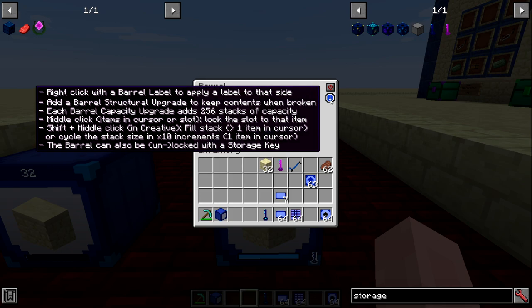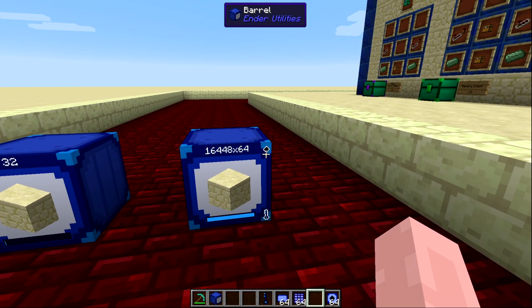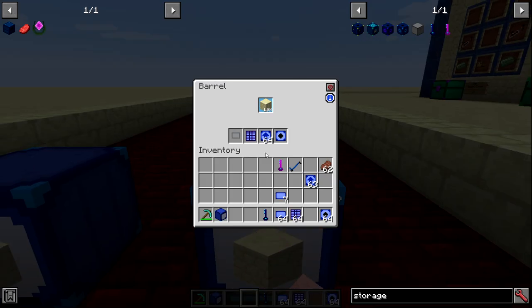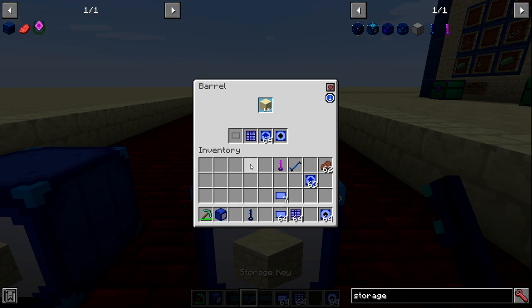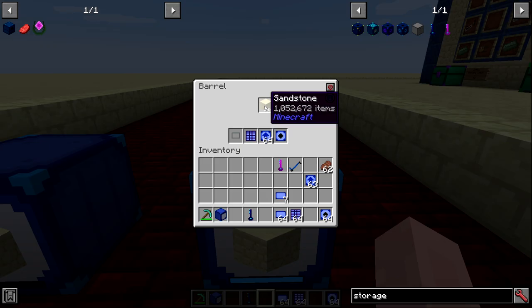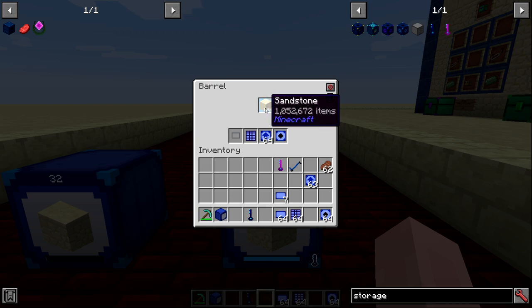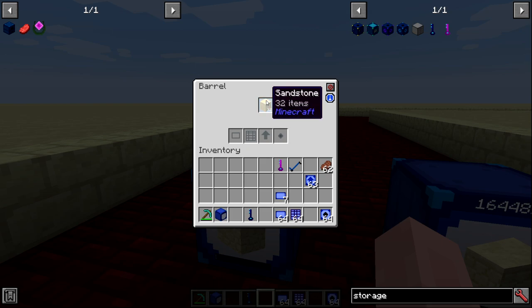The barrel void upgrade, when applied, shows a small icon indicating items will be voided when at max capacity. With the barrel at its 1,052,000+ item limit, any additional sandstone inserted will be immediately voided. The storage key can also lock the item in the barrel, but middle clicking to lock is easier than crafting and carrying the storage key around.